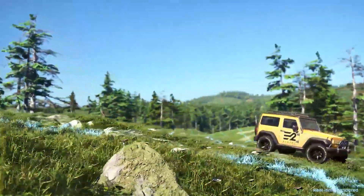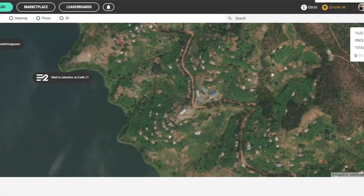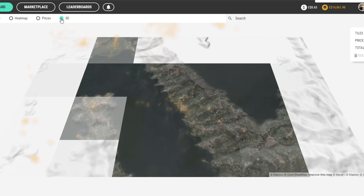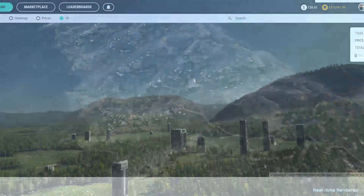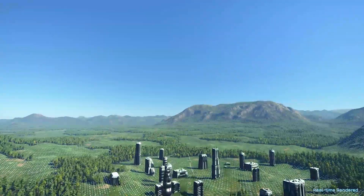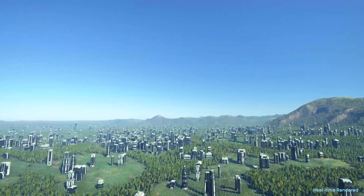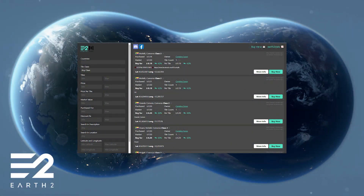When buying property, be sure to check a variety of map views. The devs have previously mentioned that satellite view is the most accurate. However, map view often shows named buildings and locations that you can then Google and research. 3D view lets you see how flat areas are — you might want to be on top of a mountain with stunning views, or you might want something completely flat for easy building. You also don't have to rely on making new purchases; not only can you find huge discounts in the Earth 2 marketplace, but you can also still find class 1 tiles there.